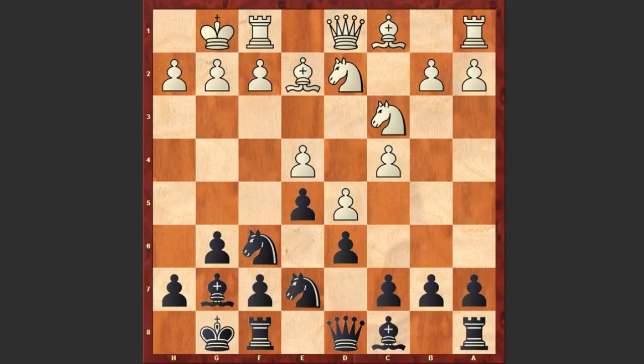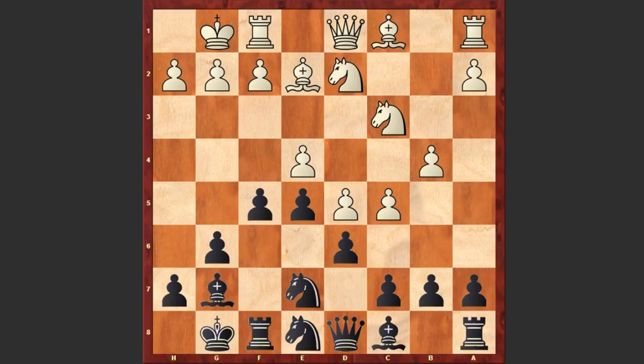Ne8, preparing f5, b4, f5 and c5. The ideas of both players are very simple: white is attacking on the queenside, mainly targeting the d6 pawn, and black is counter-attacking on the kingside. But who will be faster?